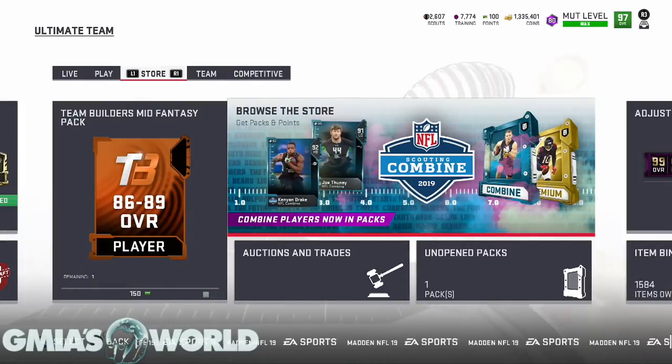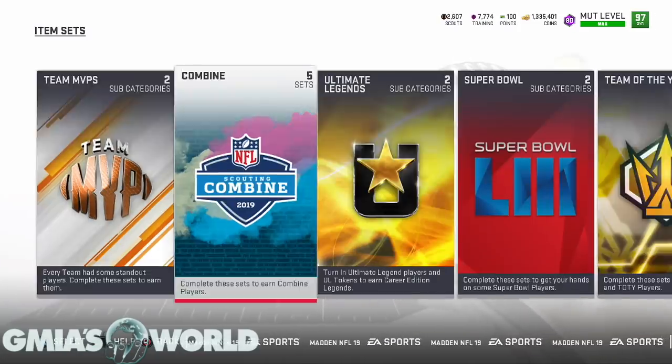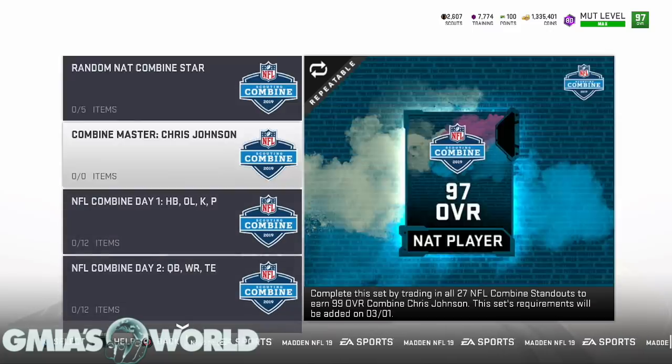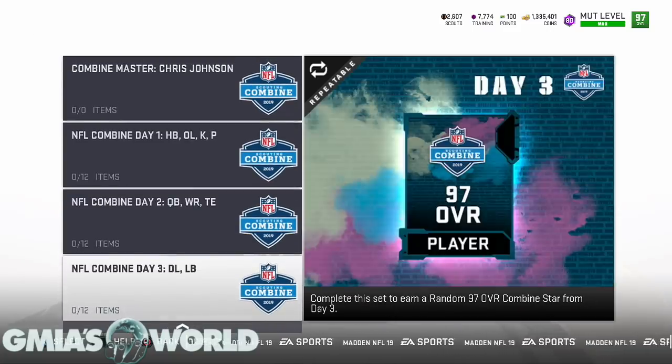Starting off, pretty much Telvin Smith is probably going to ring a lot of bells, Daniel Hunter, Luke Kuechly — obviously those cards are going to be at the top of the list. As far as the way that this is set up, they still have not released all the requirements yet for Chris Johnson, but we're going to be looking at D-line and linebacker. That's what day three is going to entail.